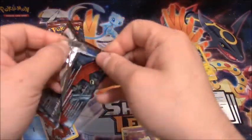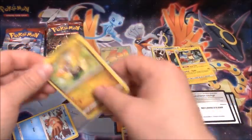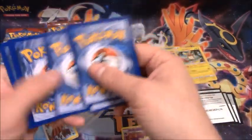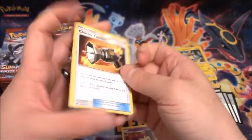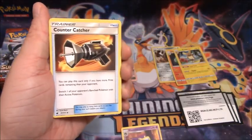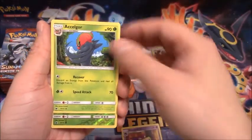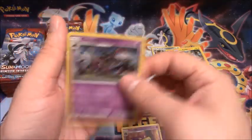Well, we got our first ultra rare pull and it was a Hyper Rare. I guess they consider those Secret Rares, don't they? I'm pretty sure they consider those Secret Rares — I don't. To me a Secret Rare has that gold border. But to me those are Hyper Rares. And we pulled a Holo Salazzle.